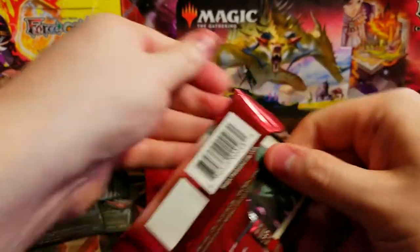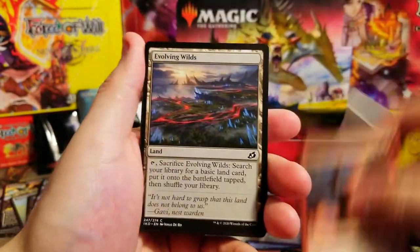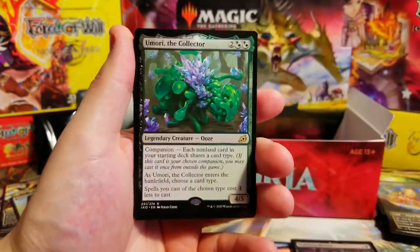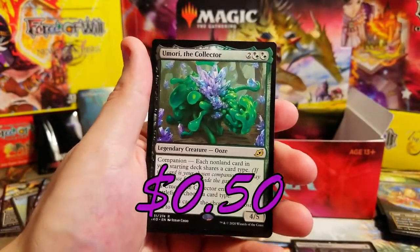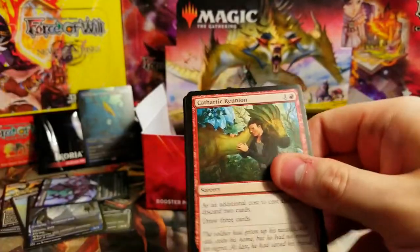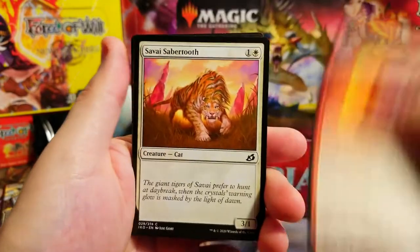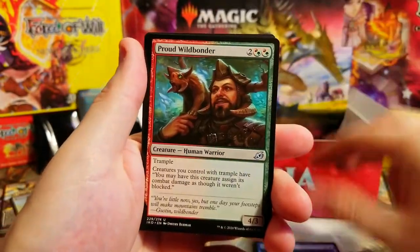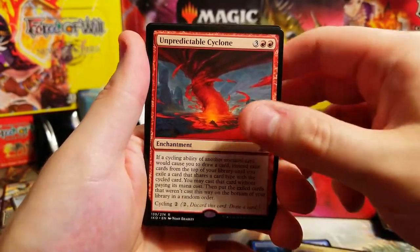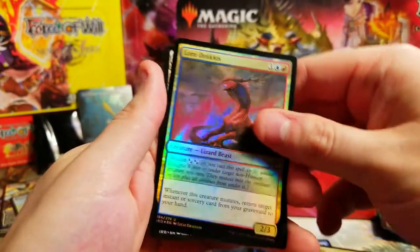It feels like I've been opening so many packs and we still got so many to go - just gonna fly through now. Memory Leak, Malik, Mentor, Tactics, another Umori - I'll take that. Definitely want to find Lurrus - would love to pull Lurrus because it is a cool looking card. Cloudpiercer, Wild Bonder, Necropanther, Unpredictable Cyclone as our rare. And a Dracus foil - pretty sweet looking. Foils look nice in this set.